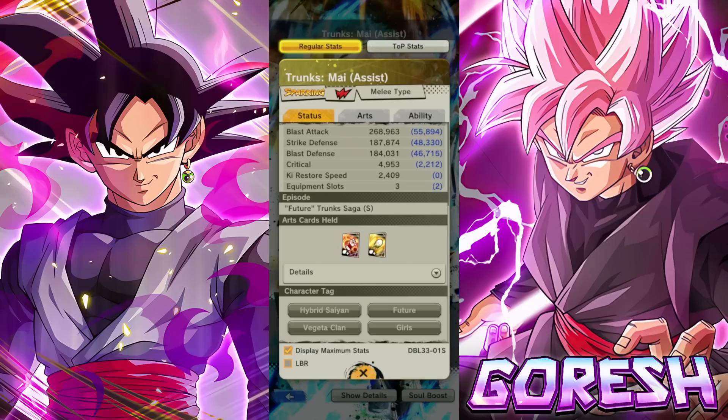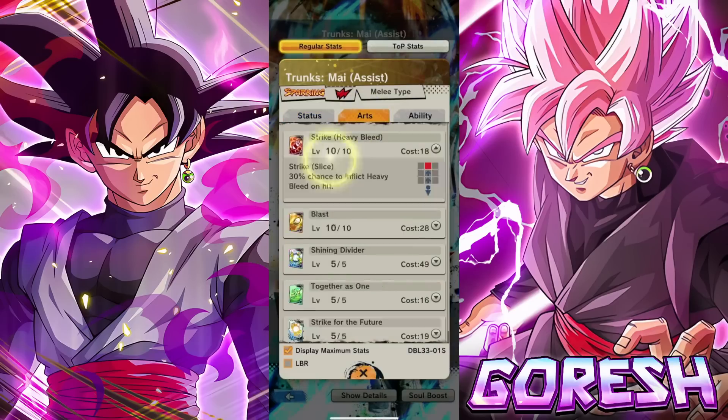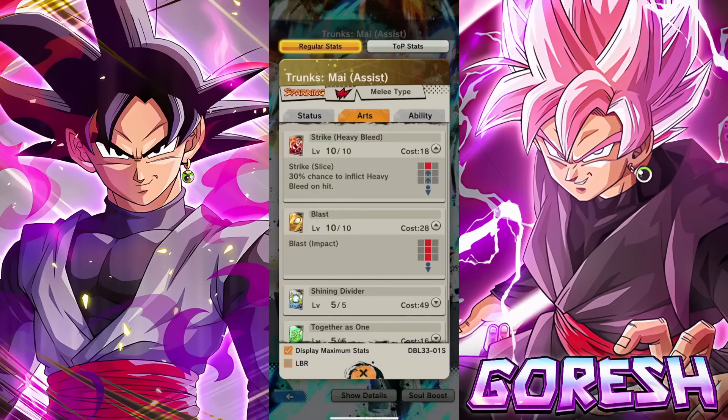Some solid teams this character is on, so they do work across a wide variety of different tags. There's bleed on the strike card. I'm going to pull up their details so we can compare the post to pre-Zenkai version of the character.